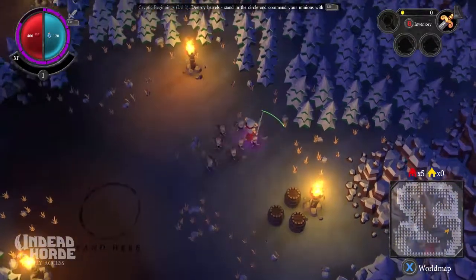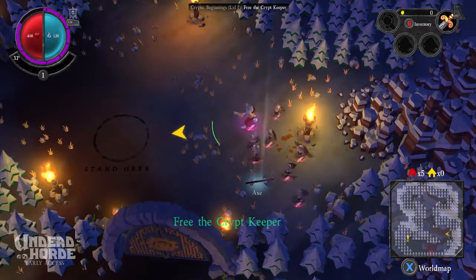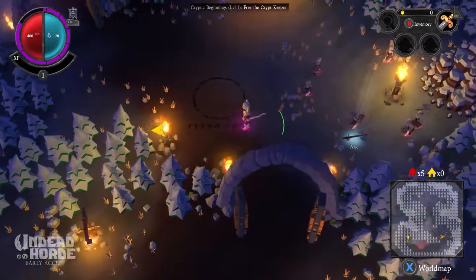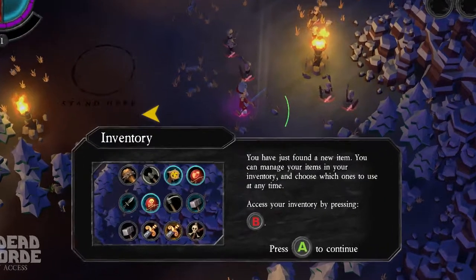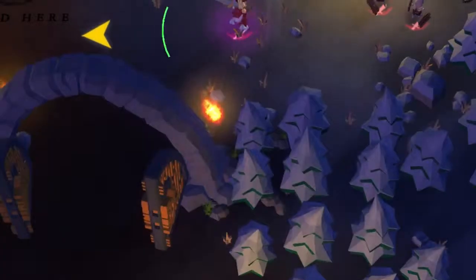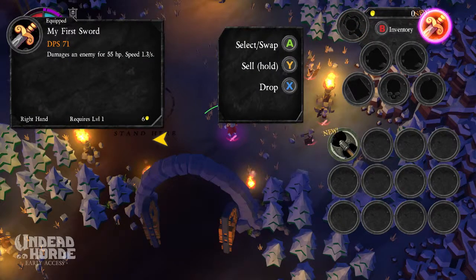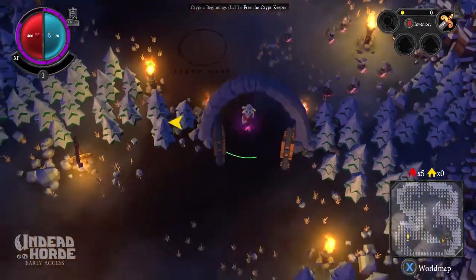Free the Crypt... Oh, I guess that was the thing I actually had to do. You have just found a new item. You can manage your items in your inventory and choose which ones to use at any time. Access your inventory by pressing B. Swap, select... I'm super confused. What are these? Slots - so many slots. My first sword. I'm not swapping. I don't know. I'm just going to continue now.